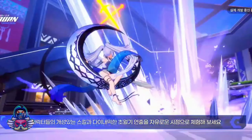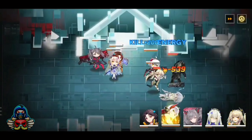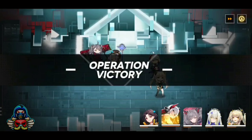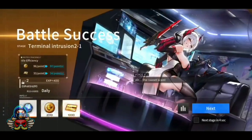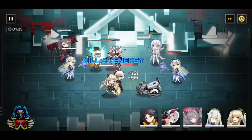Next on our list is Went Refactor, tailor-made for waifu enthusiasts. This anime-themed gacha game boasts fully automated basic skills, allowing you to focus on accumulating energy for powerful skills. The character selection is abundant with stunning visuals and an easy-to-understand combat system.